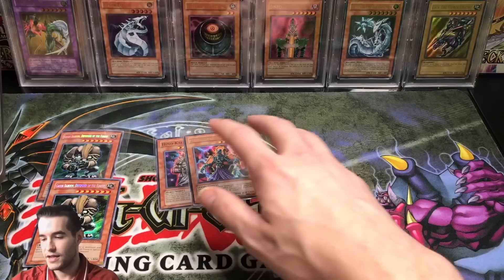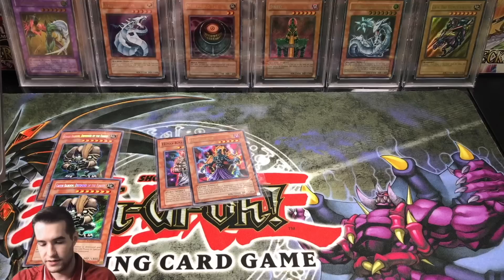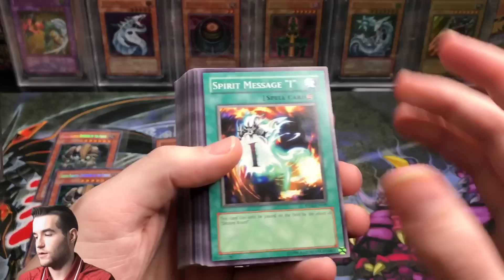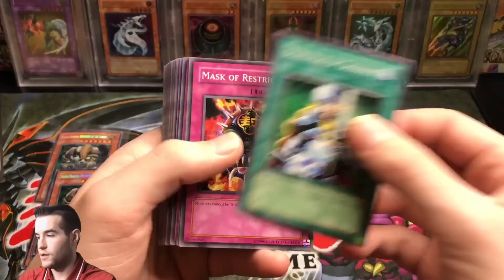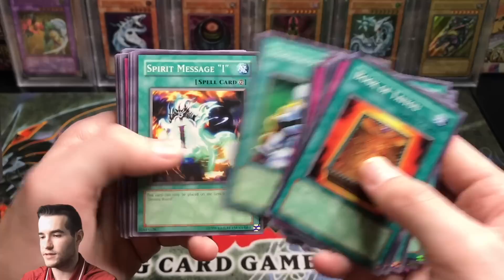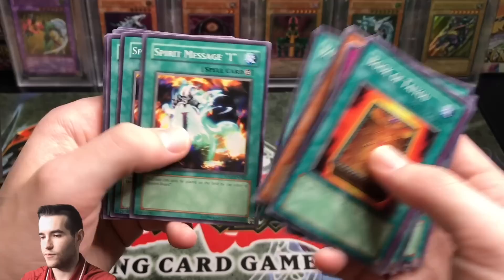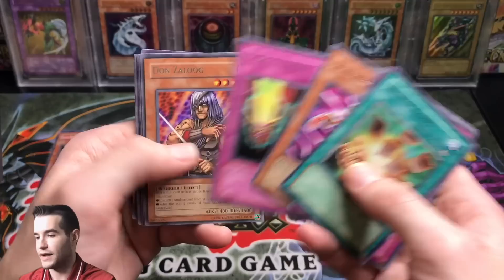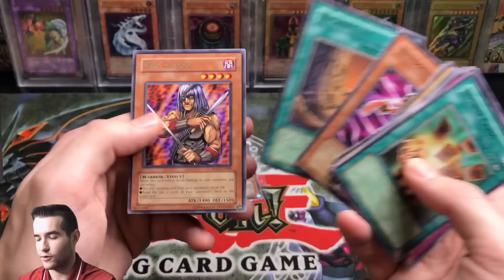Let's go over everything we pulled across all the videos. For good commons: Spirit Message Eye, Barrel Behind the Door, Nobleman of Crossout, Mask of Restrict, Yada Garasu, Book of Taiyu, Bottomless Trap Hole, Book of Moon, Azura Priest, and more. For rares: Ceasefire, Magic Cylinder, Baye of the Magnum Warrior, Infinite Cards, New Doria, Don Zalou, Kaiser Seahorse, Necro Valley, Gamma the Magnum Warrior, Nightmare Wheel — so many epic old school cards.